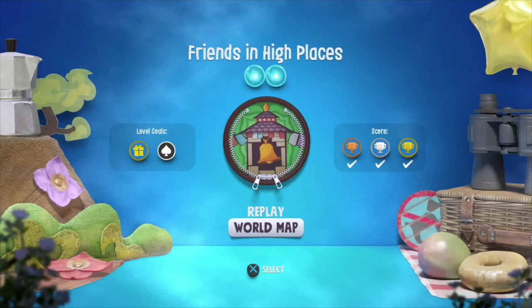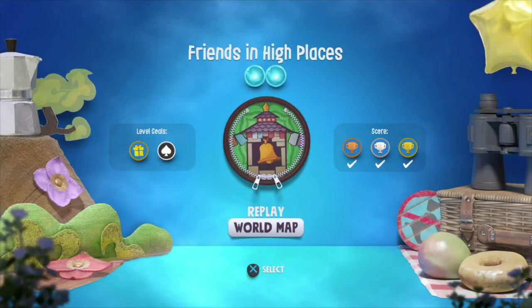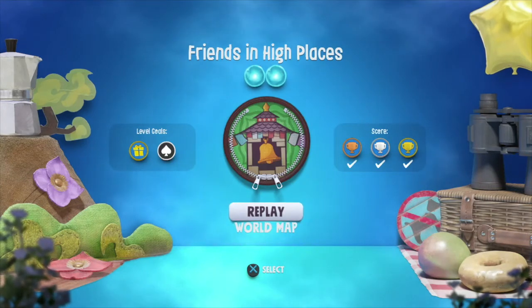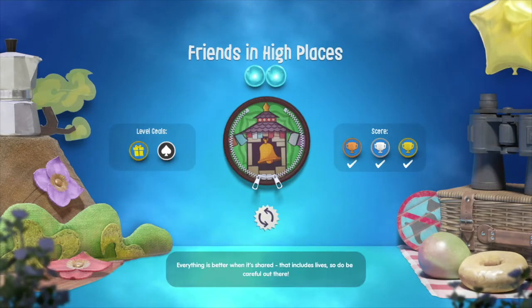What is going on guys? This is Lost Yeti here and today we're going to be doing a dream marble guide, or dream orb guide, for Friends in High Places. Joining me today is my buddy Rai, who — because this game is cooperative and you need two players to actually find the marbles — he's gonna be helping me out. Without further ado, we're gonna get right into it.